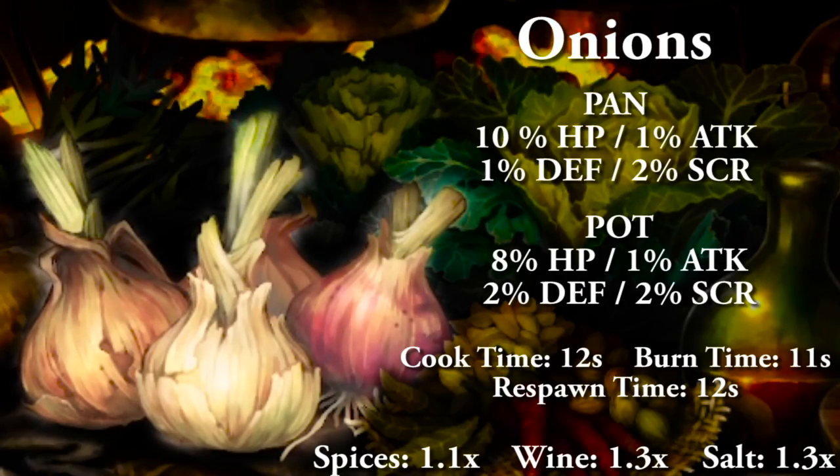Onions cooked in a pan will give you 10% HP, 1% attack and defense, and 2% to score. Cooking in a pot will give you 8% HP, 1% attack, 2% defense, and 2% to score. Full cooking time 12 seconds, food burn time 11 seconds, and respawn time 12 seconds. With condiments: salt and wine are both 1.3x, and spices are 1.1x, capping out at 1.7.